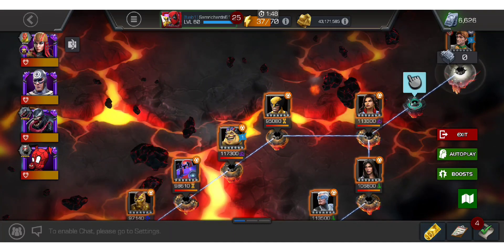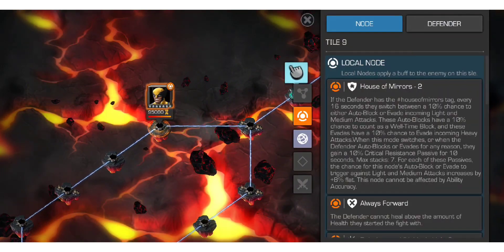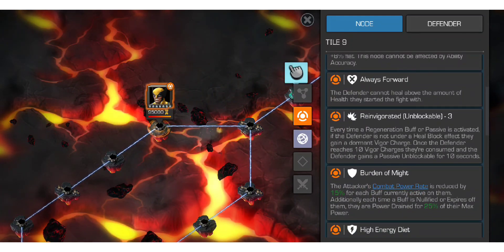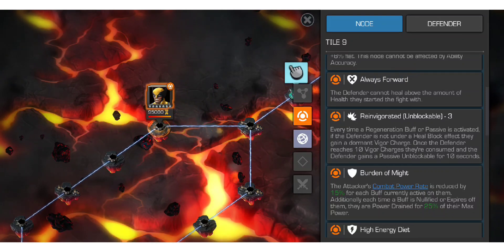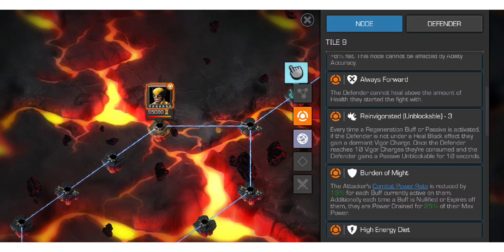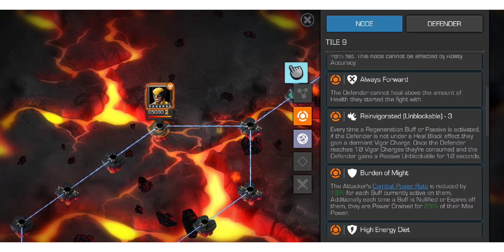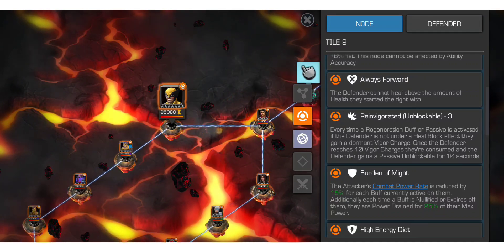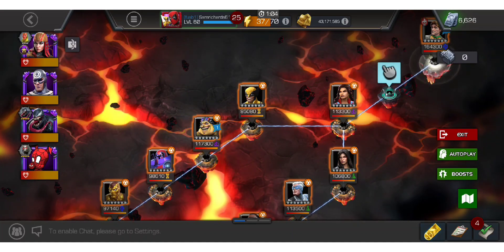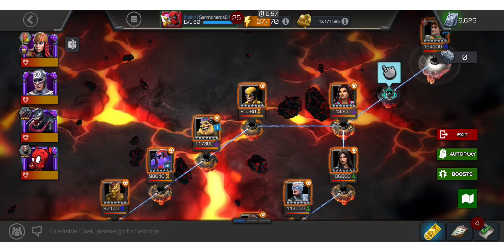Bullseye can work, Lady Deathstrike can work too. So if you've already got them in your team and want to get this Mojo down, you can use them. The Wolverine does have House of Mirrors, so he will evade and auto-block — you will need a counter. That's why I brought in Venom. Each time a regeneration buff or passive is activated, if he's not under a heal block, he gains a Vigor charge; at 10 Vigor charges he becomes passively unblockable. This isn't really an issue as his SP1 and SP2 are easy to dex. Your combat power rate is also reduced by 15% for each buff you have, so be cautious bringing in champions with lots of buffs. Any Clarity champion for Wolverine works really nicely, though Lady Deathstrike without Clarity will trigger evade and auto-block, making the fight more annoying.